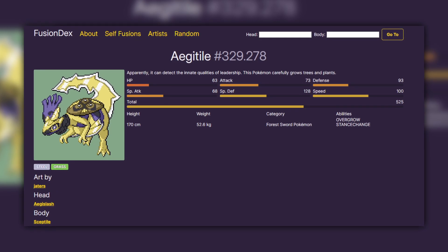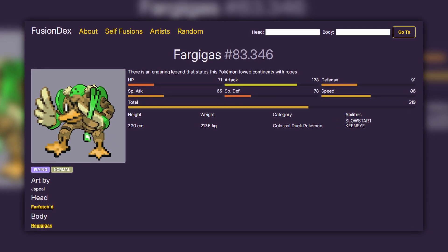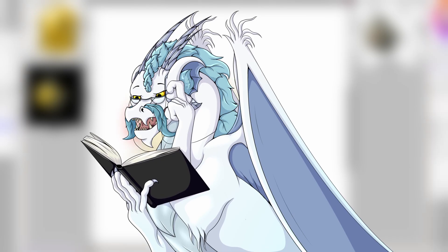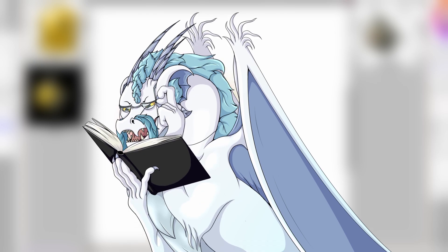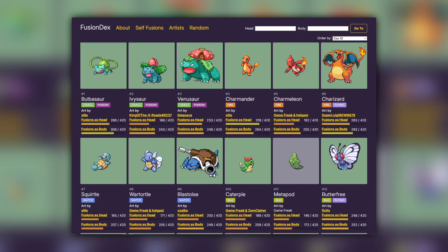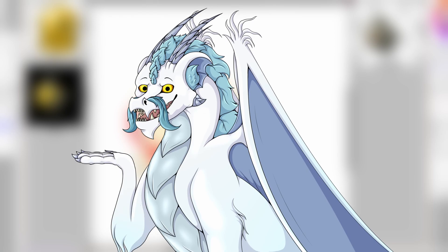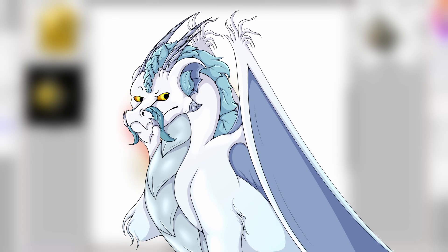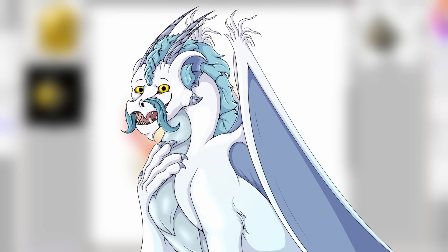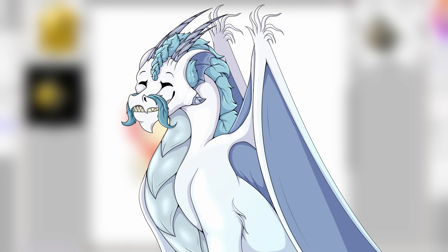Basically there's custom sprites, which are ones made by people. And then there's the sprites that haven't got a custom sprite yet - those ones are basically generated by their AI system, where it just takes the two sprites of the Pokemon and mashes them together. They're known as the auto-generated sprites. So today I thought it might be fun if I go on the Fusion Dex website and click the random fusion button, and any fusion I get that is an auto-generated sprite, no matter what it is or how weird it is, I will make a sprite for that fusion. So if you enjoy this, let me know - I can do more episodes of it. It was actually really fun to do.